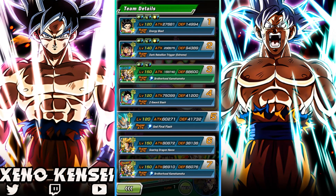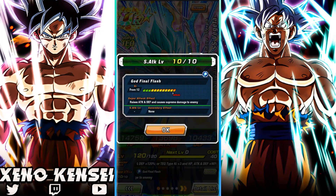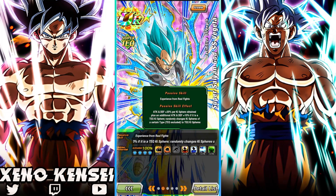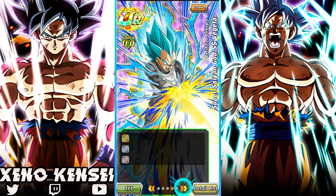I also brought this Vegeta because he raises attack and defense and provides Tech Ki Sphere changing — he can change anything into Tech Ki Spheres. He'll partner well with the LR Gobros because the LR Gobros need Ki to do a lot of damage. He can also defend himself pretty well if he collects a lot of Tech orbs. I have him at max 10 links.